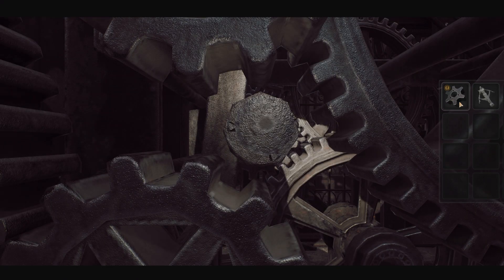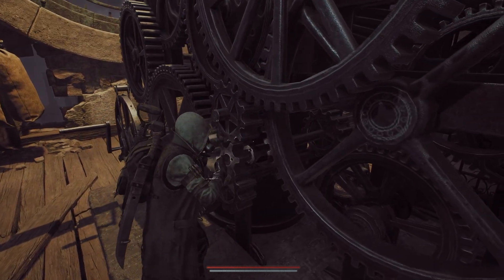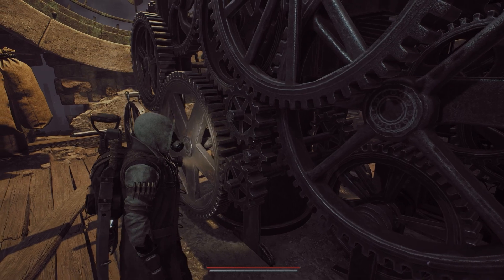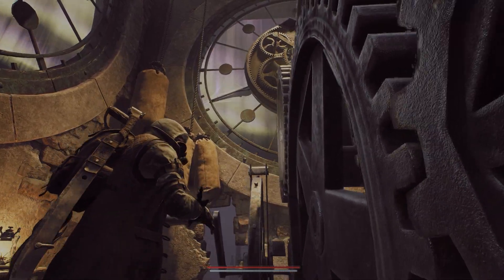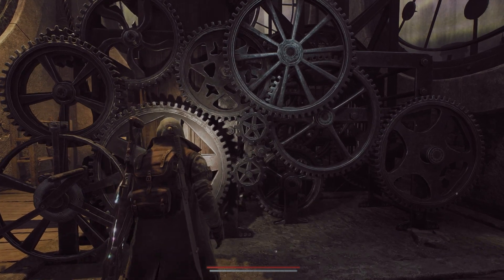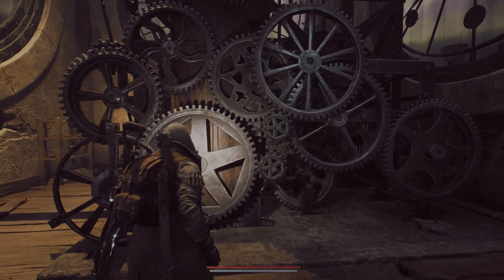Upon reaching the top, you are going to head over to the gears and input the pinion, and then you're going to be turning the flywheel that is attached to the system. After a few rotations, the gears are going to start turning on their own, and the broken timepiece is going to drop out on the ledge.